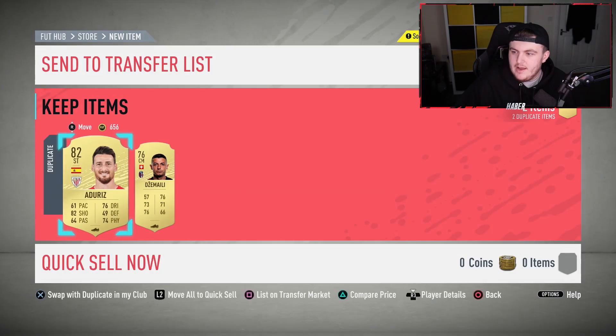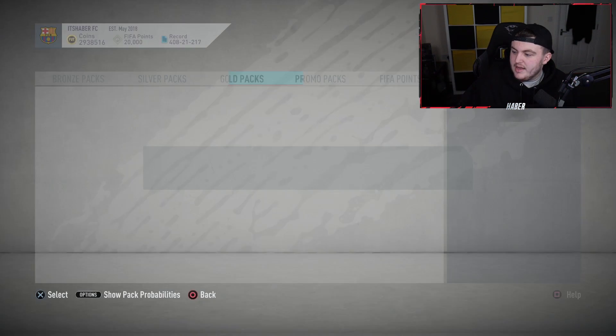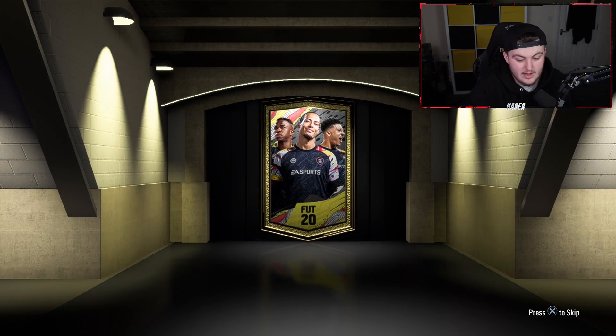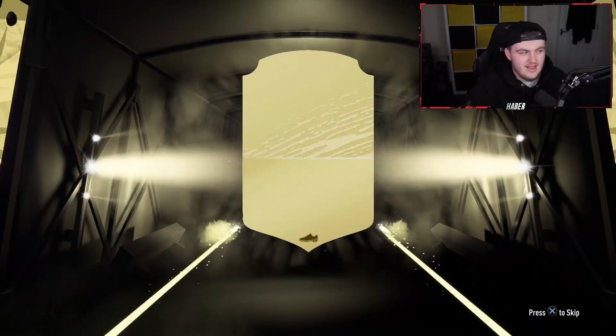We should be getting SBC players and objective players too. And apparently, future stars get upgraded. For the first time ever in FIFA Ultimate Team history, you can upgrade selected future stars by completing dedicated milestone objectives. EA just tweeted this out. That is really cool — an incredible feature. Looking forward to getting that sorted.